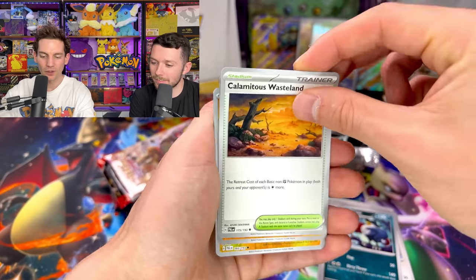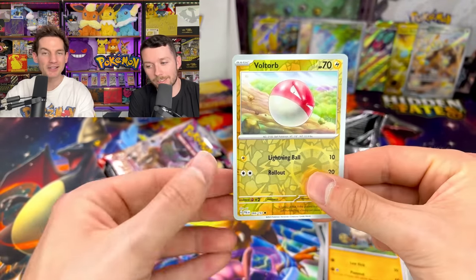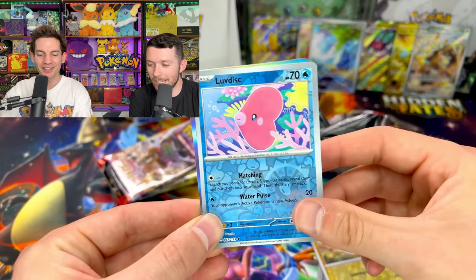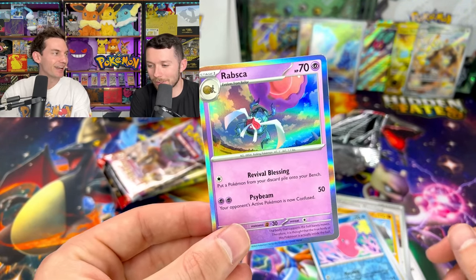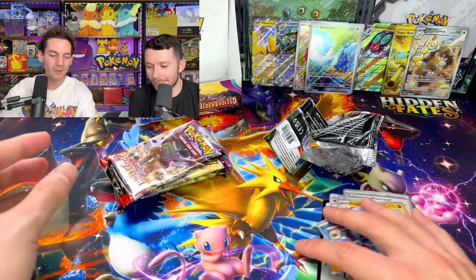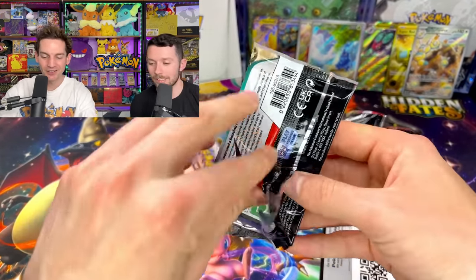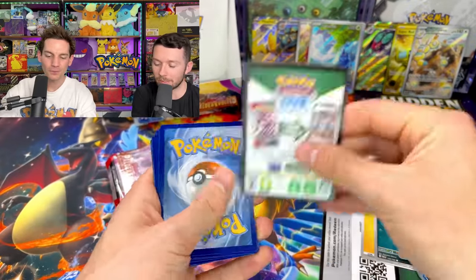So we've got Wasteland — oh here we go. Primeape. This is where Ando's luck turns around guys, come on. Voltorb. We still need a Love Disc. This is insane — how is this happening? I'm gonna get all holos for the rest of the box, please don't. We still need a secret illustration rare. Something crazy still.